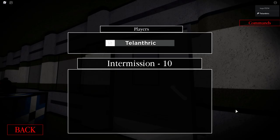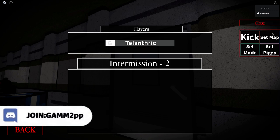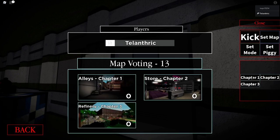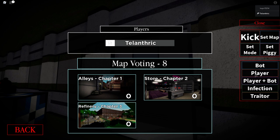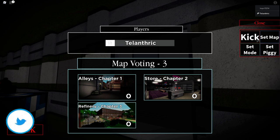This is to get the Crown of Madness, Robes of Madness, and Pants of Madness. What you need to do under commands — if you're in a VIP server, do commands; if not, just tell everyone to vote for this map. It needs to be the chapter 1 alleys map, and the mode doesn't really matter. In a VIP server, select player and have someone else be Piggy and stand in the corner.